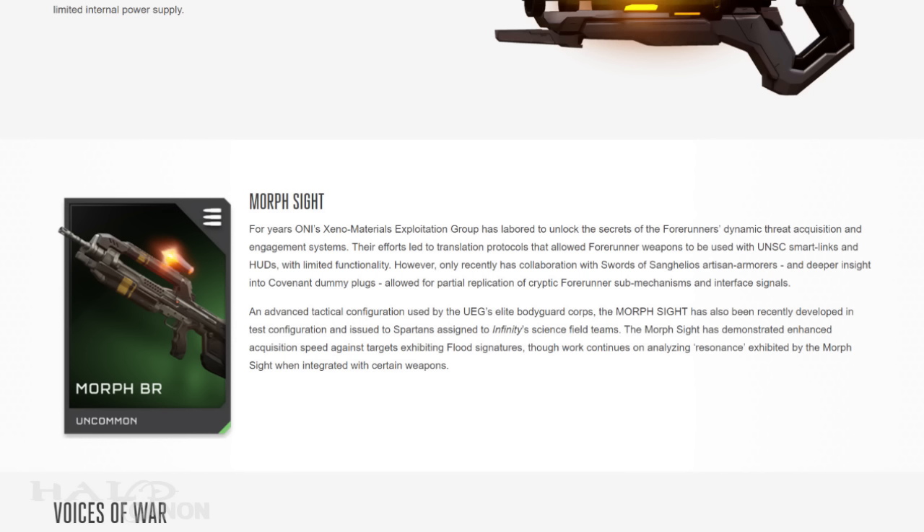I'm also curious about this UEG elite bodyguard corps. Is that like the 26th Century Secret Service or something more? And did that just say Flood signatures? I know that in-game this is probably just a reference to the Infection game type, but I can't help but wonder — could that be a hint at the Flood's return? Or simply minor containment efforts at Forerunner installations? We'll have to wait and see.